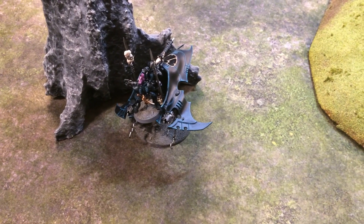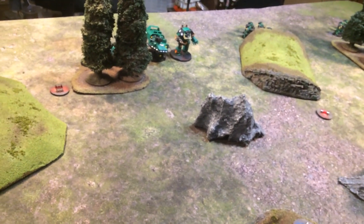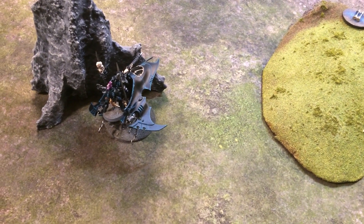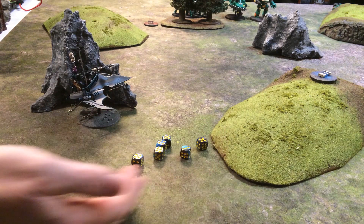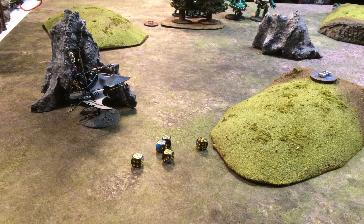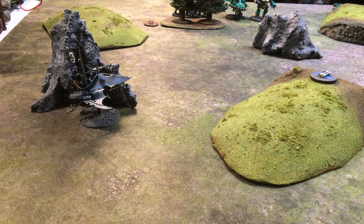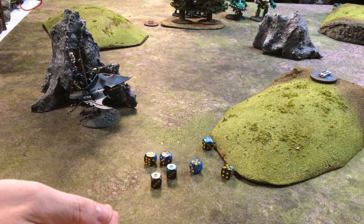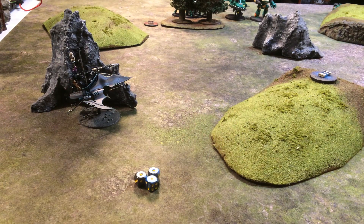For the first activation, the heavy jet bike moves forward into cover behind these rocks and fires six shots from its barb cannons at the attack walker — quality four plus with poison, so any sixes become three hits. Five hit, one miss, and that six becomes three hits — effectively seven hits out of six attacks. The attack walker is defense two plus with no AP on these shots.